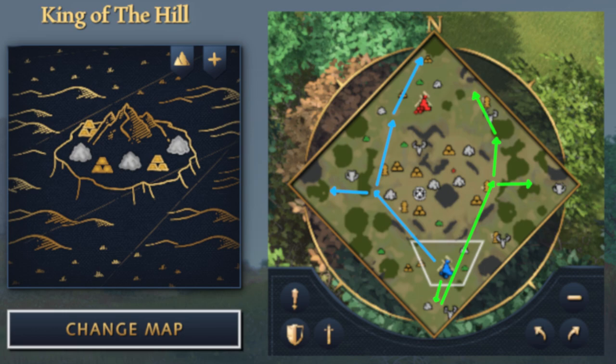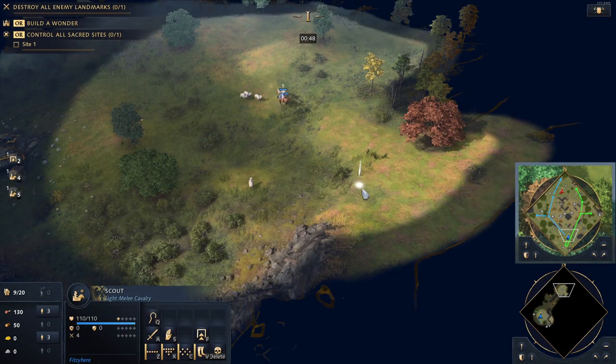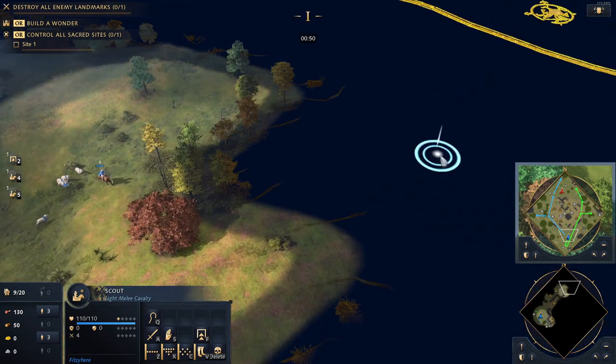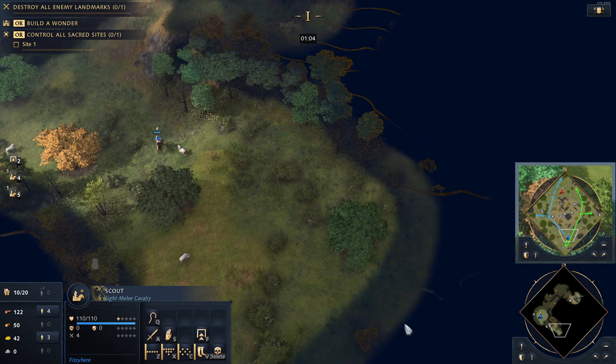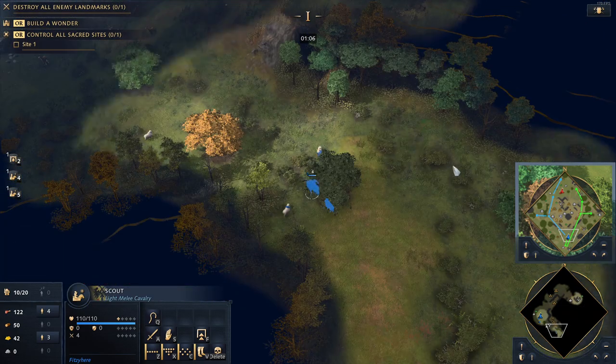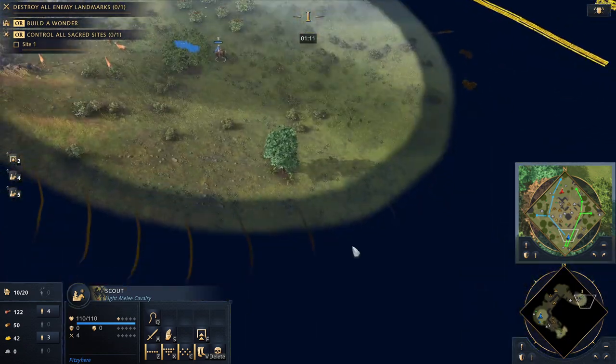For King of the Hill, do not go to the middle — you may be King of the Hill, but you aren't going to be King of the Sheep. Send the first scout to the left side of the hill. There should be a herd of three, and once you find that, continue clockwise around the hill. The second scout goes to the back edge of your base, and then to the right side of the hill. Again, there should be a herd of three, and once you find these, continue counterclockwise.